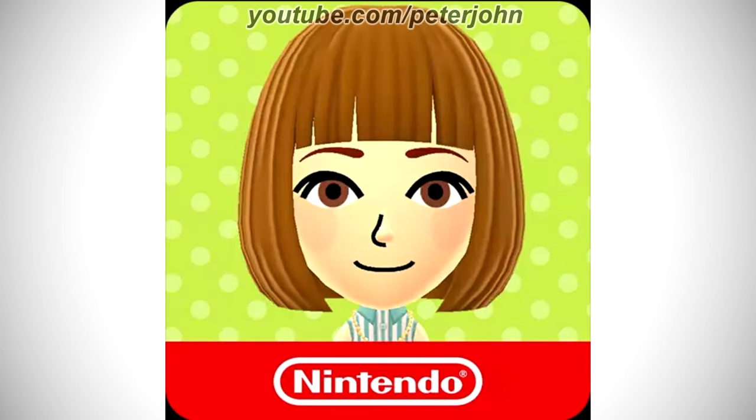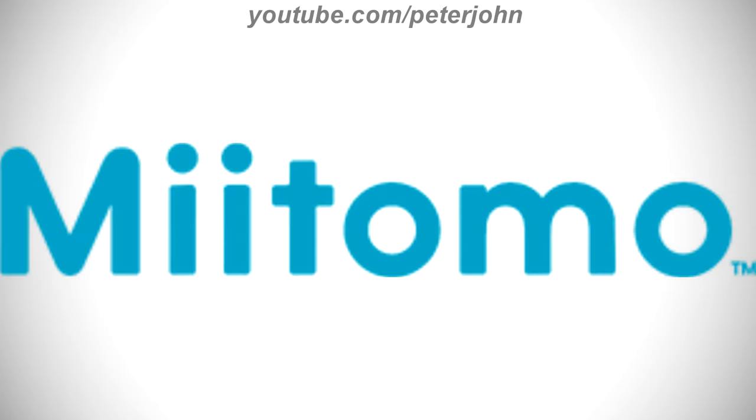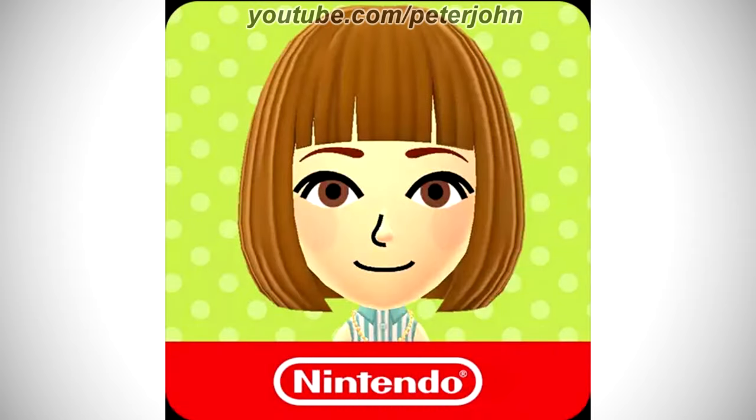Now I'm gonna talk about Miitomo. It was a free Miitomo social networking mobile app developed by Nintendo for iOS and Android devices. 2016–2017: there is the word Miitomo in blue text. Here is the app icon and a part of a trailer. 2017 to 2018: there is a yellow and red rounded square, and on the yellow part there are a bunch of light yellow circles, and on them there is a character, and on the red part there is a white rounded rectangle with the word Nintendo in white text.